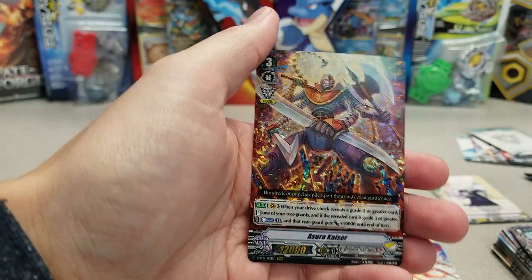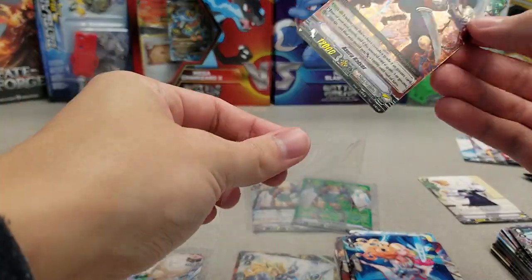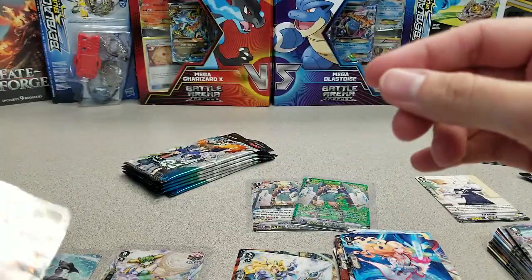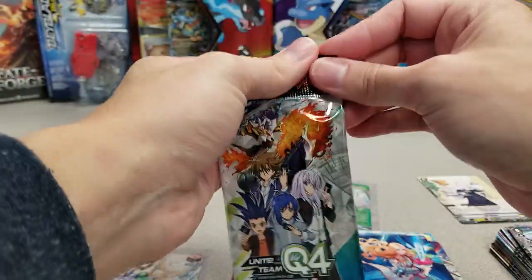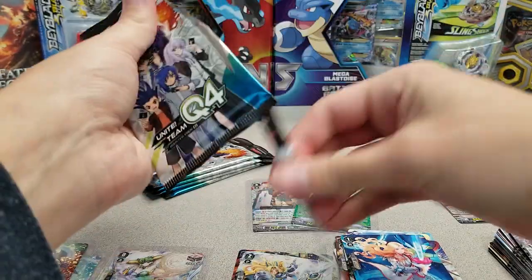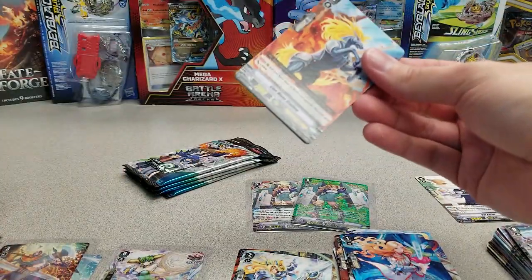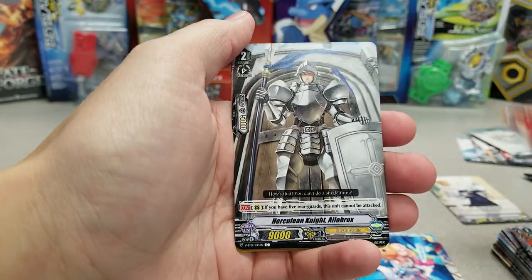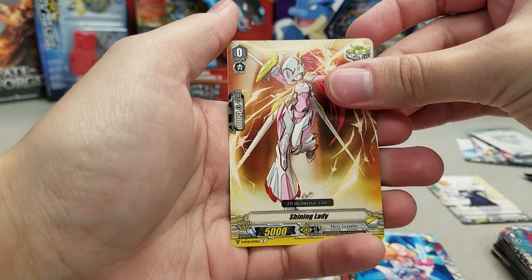And we get the other dud triple rare: Azurikheiser. If you get SVR in the box, it's only fair, really — if you get the best SVR, or just an SVR in general, especially if it's not from a booster rare, you kind of deserve to get one, if not both, of the two undesirable triple rares. I'm okay with it — I understand, it helps balance it.